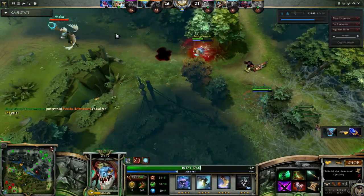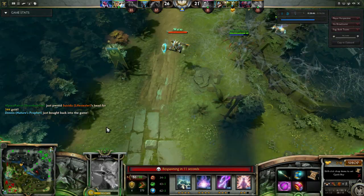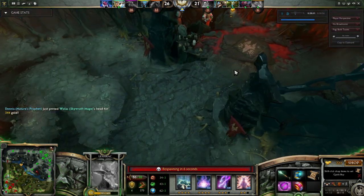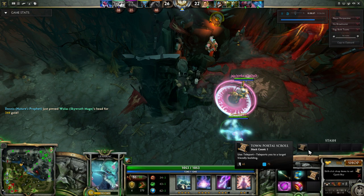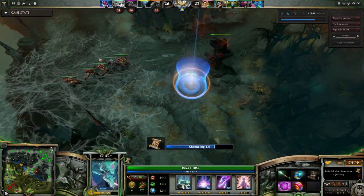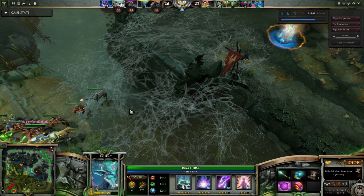That Lifestealer is going to go down from Skull Basher on Slark. Slark jumps in and takes down the Skywrath Mage, no problem. I respawn in a couple seconds and right back to pushing. Nobody is sitting back to farm except for Nature's Prophet occasionally — and that is exactly how we need to play this team, and it's working out great so far.